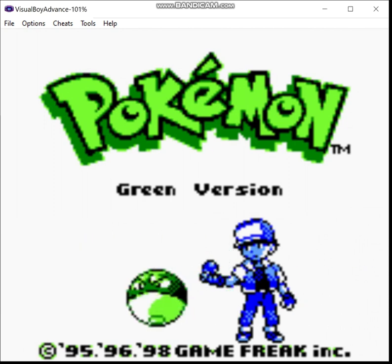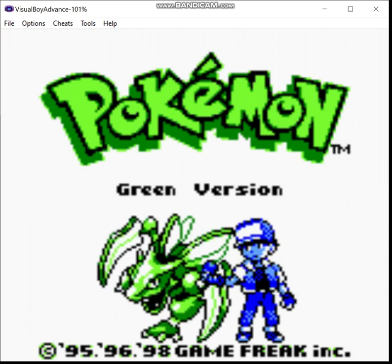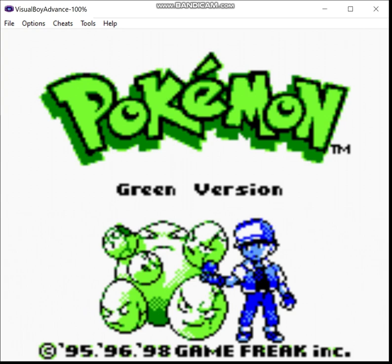So what's the theme of this run? Well, it's quite simple. We're only going to use green Pokemon — that is to say, Pokemon with green sprites in the game. Which would be all of them if I was to use the default settings, but we're not going to do that. I'll explain later.